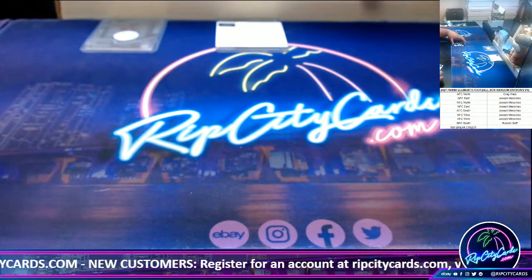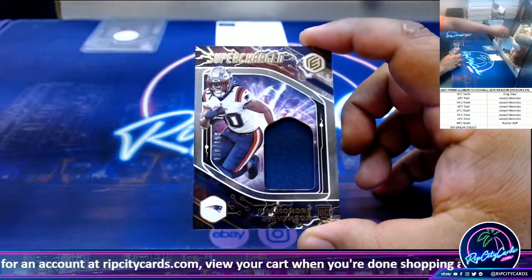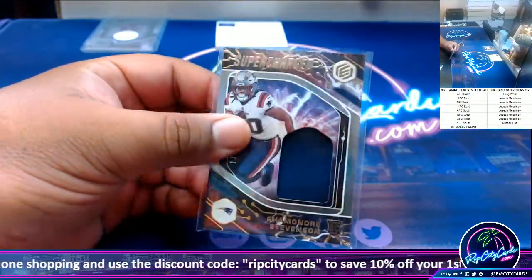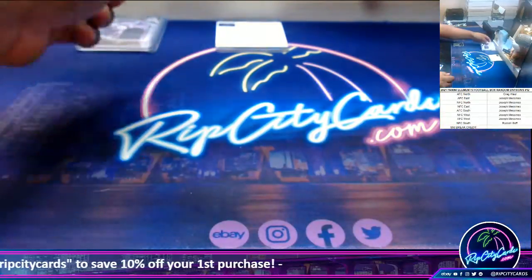Next up, Ramondre Stevenson at $189, AFC East relic. That goes to JMS.